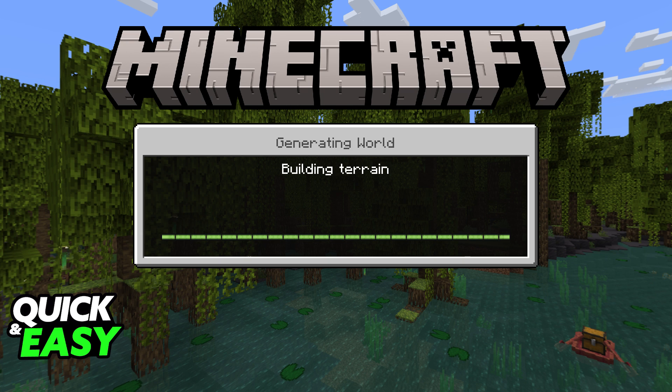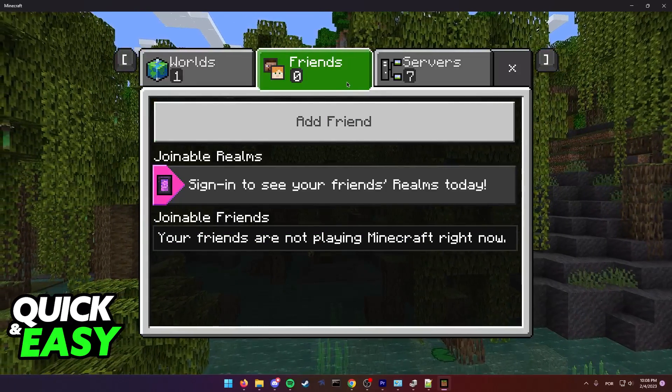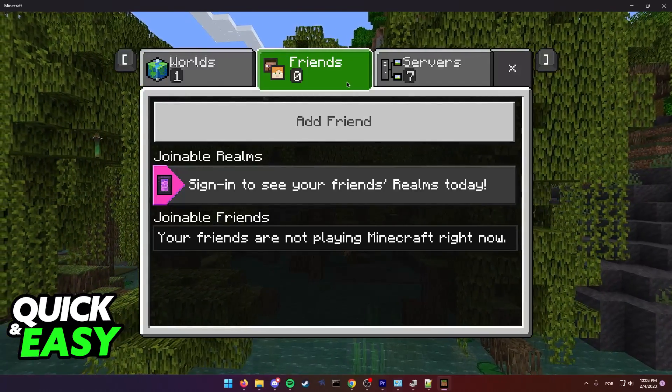Once you are loading into the world and you get stuck on that screen, tell a friend of yours who you have added on Minecraft to join your world. Tell them to spawn in and just load the spawn area, and after they do so, tell them that they can log off and exit out of the world.